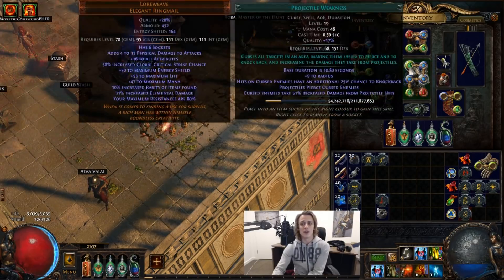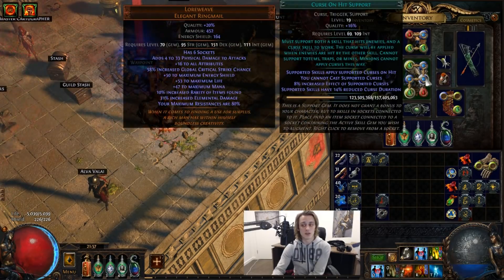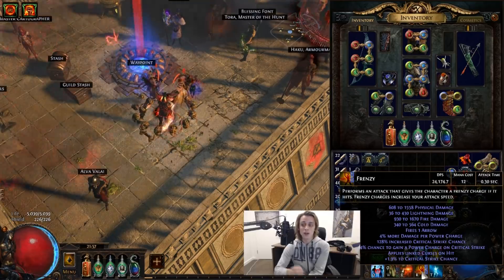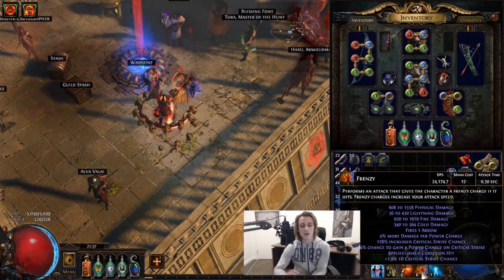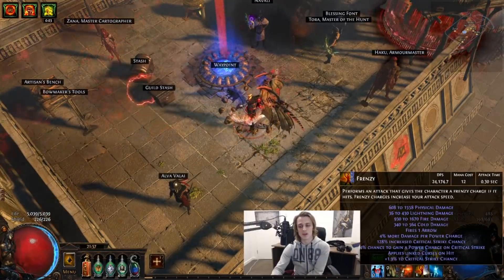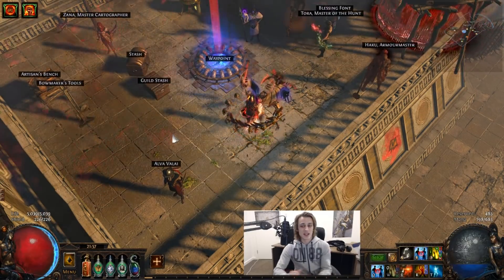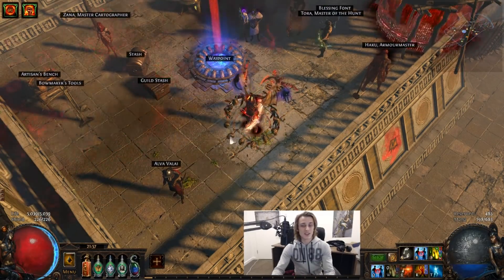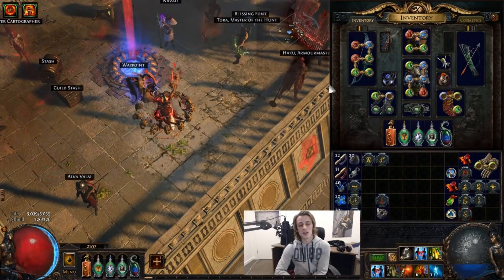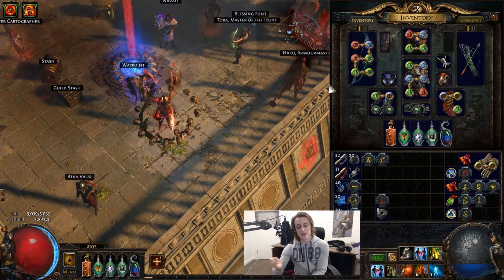My 5-link is Frenzy, Power Charge on Crit, Projectile Weakness, Crit Strikes, and Curse on Hit. The main purpose is just to get a Curse on Hit for certain bosses and tougher enemies — just throw out a Frenzy when you really need to, and sometimes it will help you stack Power Charges and Frenzy Charges. So that's the gear and gems taken care of for now. It's not the easiest character to gear up in the end because of all the uniques and the resists, but at the base level getting a bow character going is really simple and easy.